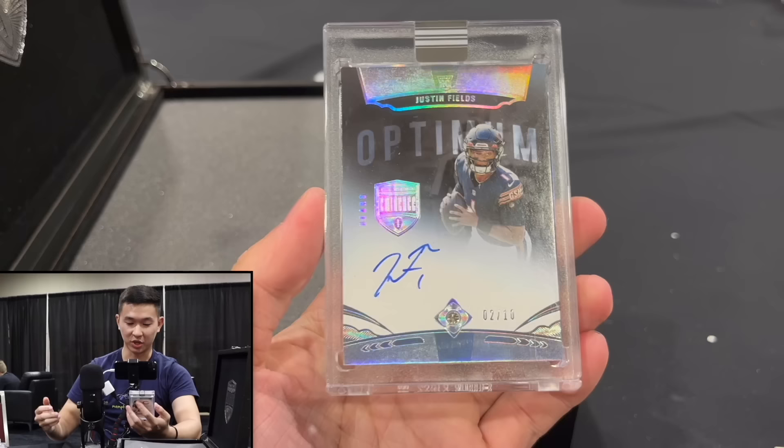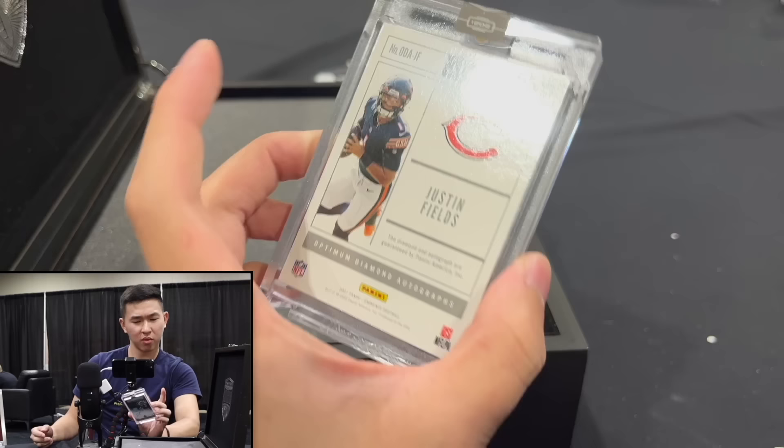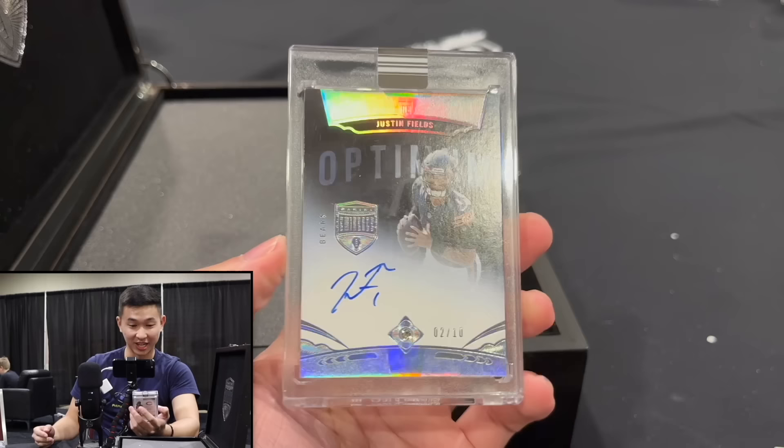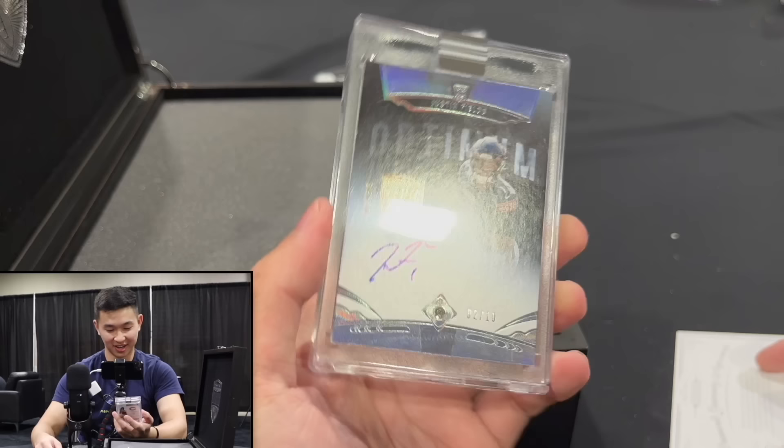There's the gem — two of ten — diamond, Justin Fields! That's a pretty nice looking diamond with his initials JF. Monster size cards and a monster card itself — Justin Fields, on-card of course, everything's on card. That features the diamond — what do you guys think? That is crazy.